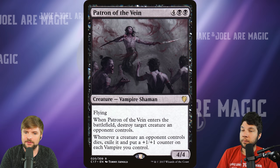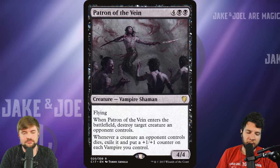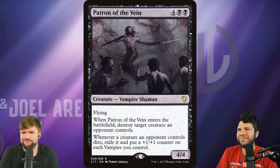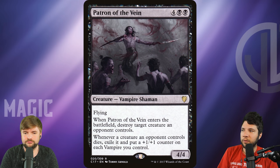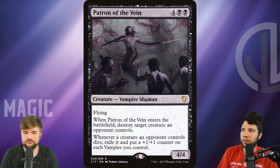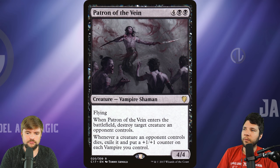The second one is Patron of the Vein. This is a Zendikar vampire by art, but there's nothing on it besides the art that really makes it a Zendikar vampire. It's a six-cost vampire that ETBs to destroy a target creature an opponent controls, and whenever a creature an opponent controls dies, exile it and put a one-one counter on each vampire you control. That's a very good ability, but on a six-cost it's a pretty fair card. It showed up in a Commander deck and could show up in this set. It is a $9 card, only in Commander 17.